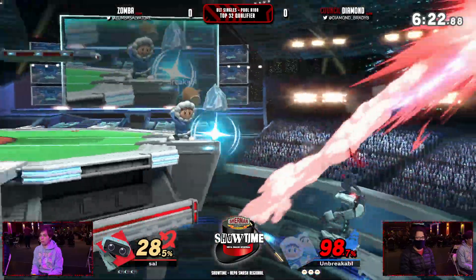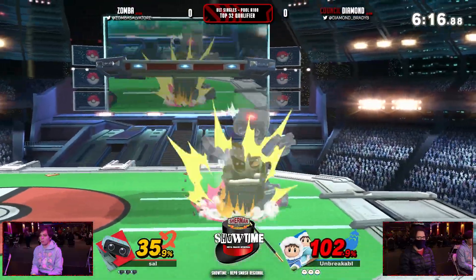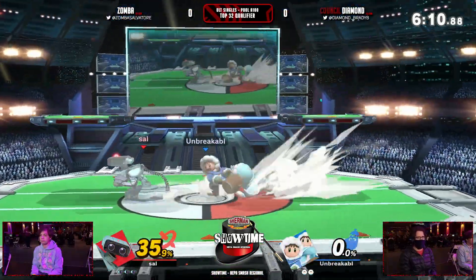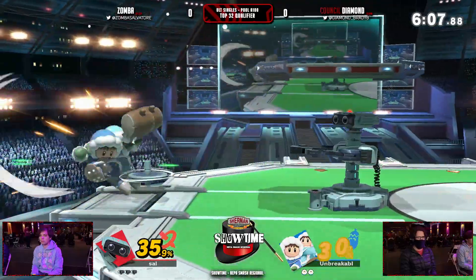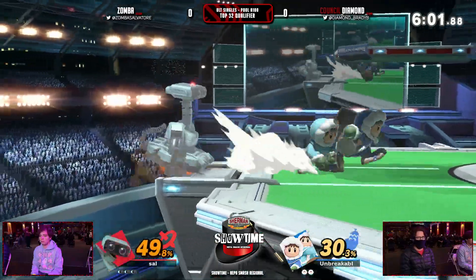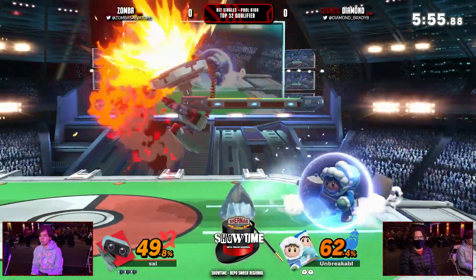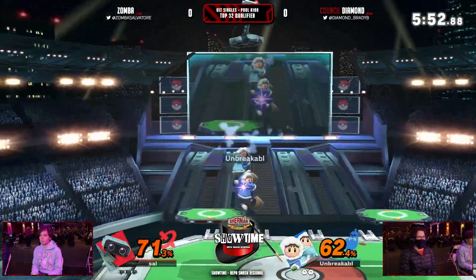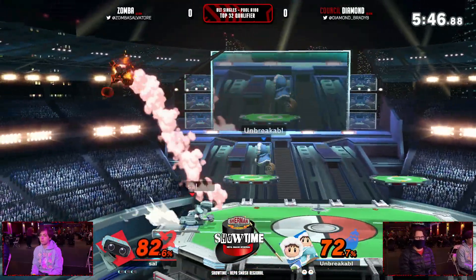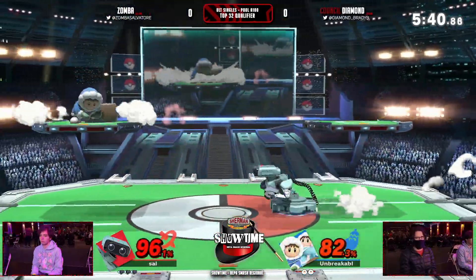He is so aggressive! And there goes Nana — he stole Nana! 'You stole my gyro, I'm gonna steal your friends.' Up tilt — yeah, a talented player is going to be able to mash out of up smash, so you can't really get that, as funny as that would be. But the up tilt was the smart choice there. That gyro is definitely proving to be a critical tool in this matchup. He's using robo beam only when it's really necessary.